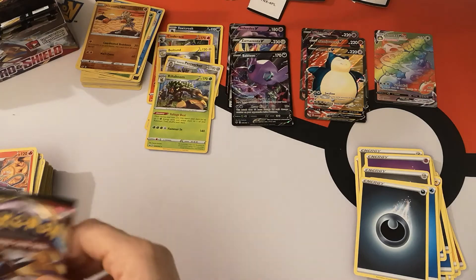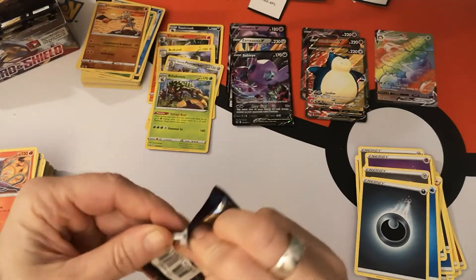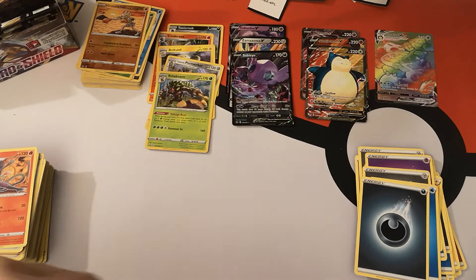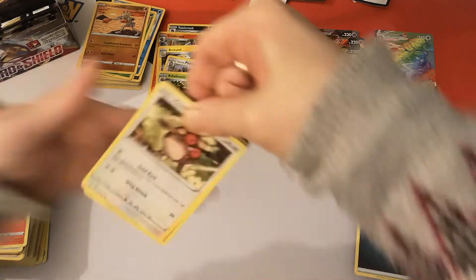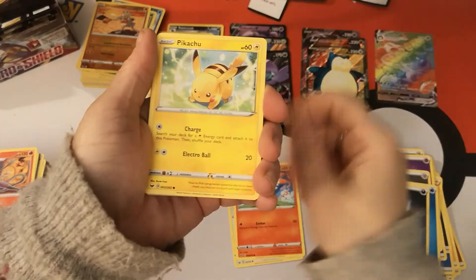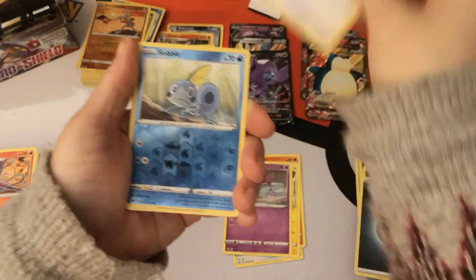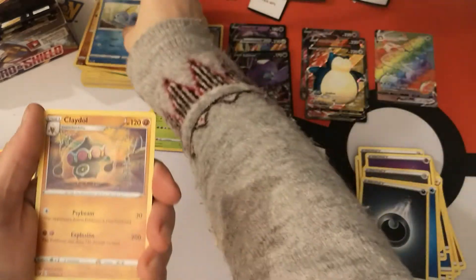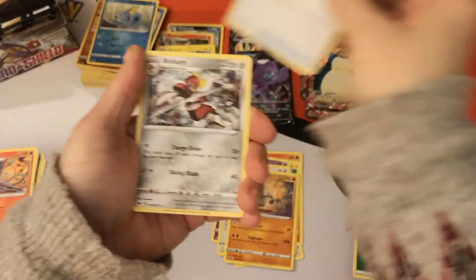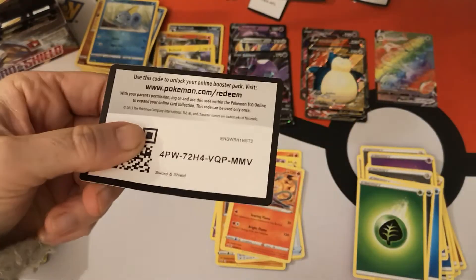Getting so close — we have five packs left. Is there anything else left in this box for us? We have a Hoothoot, Scorbunny, Pikachu, Sinistea, Wooloo. Reverse Holo Subalup and a Claydol regular rare. We got a Grass Energy, Energy Switch, Bislap, Salazzle, and your code card.